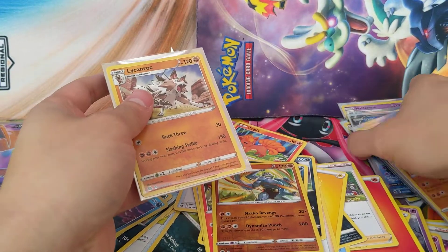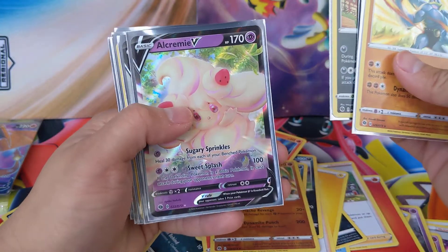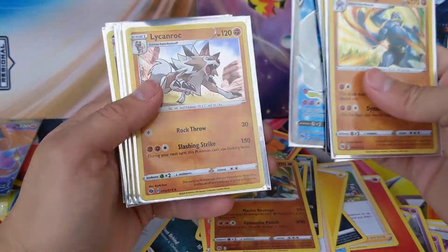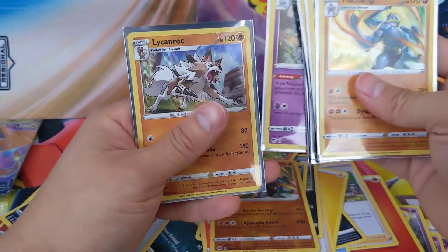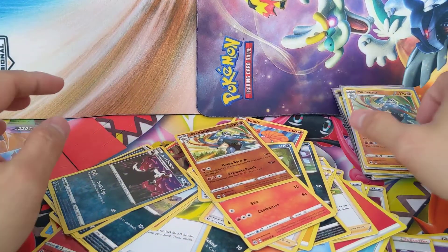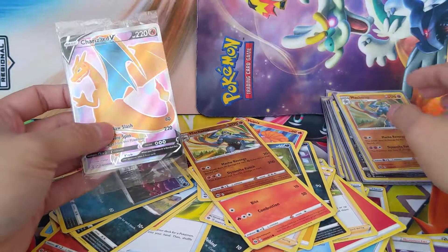Let's go over the pulls — at least you're guaranteed some holographic cards. Got a Machamp, a Lycanroc, Scrafty, that Alcremie V, that Gardevoir V — beautiful card, the centering looks really good, maybe I'll send that in — a Lycanroc again, Galarian Obstagoon, a Machamp, Hatterene, and another Lycanroc. I don't know how much more Champion's Path I'll be able to open because I just don't know how much I'll be able to find, to be honest. But we'll keep an eye out for it, see if we can still go for that shiny Charizard V. See you on the next one. Peace.